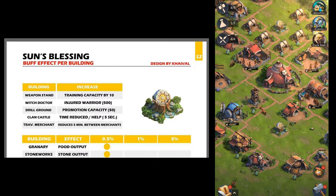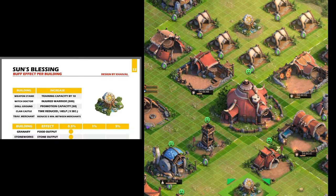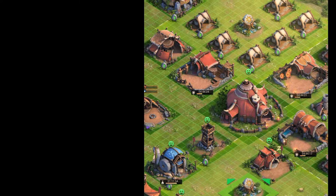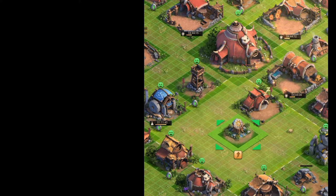So what is the Son's Blessing? It is a building that gives a boost to the buildings around it. As you can see on the chart, weapon stands can increase capacity by 10, witch doctor increases injured warriors, drill grounds promotion 50, clan castle reduces help by 5 seconds. All these different uses depending on what building you put in there. I've set it up so all these big buildings can surround it to get more buildings used by the Son's Blessing.